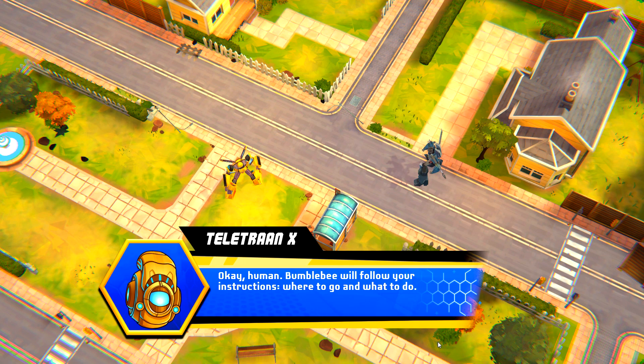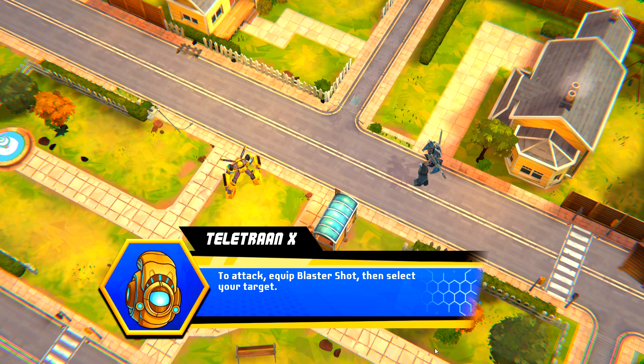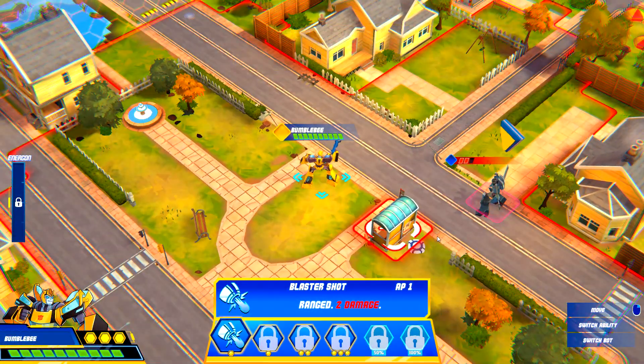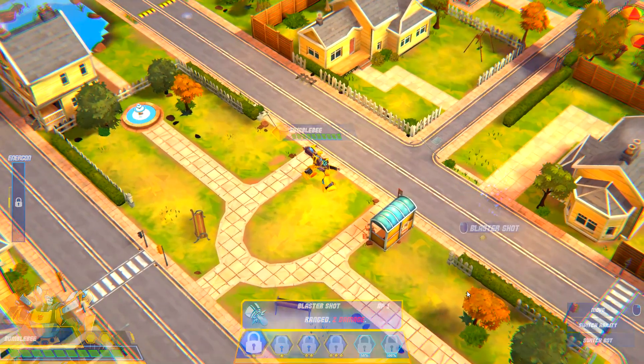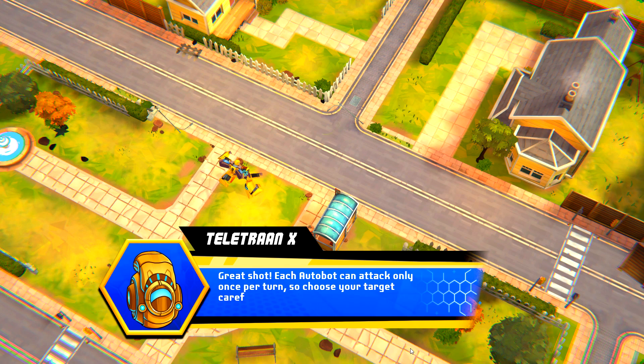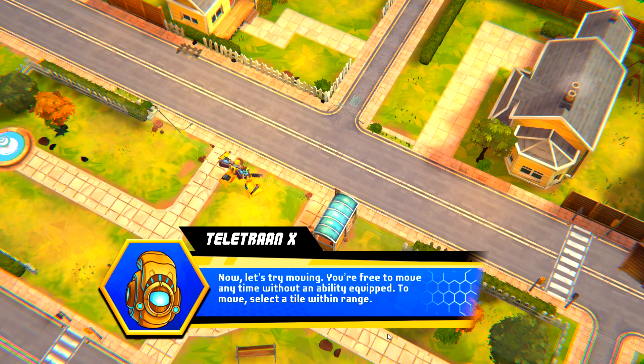Where to go and what to do. First, let's try a basic attack. This is the action bar. Here you can view and equip abilities. To attack, equip Blaster Shot, then select your target. Great shot! Each Autobot can attack only once per turn, so choose your target carefully. Now let's try moving. You're free to move anytime without an ability equipped. To move, select a tile within range.